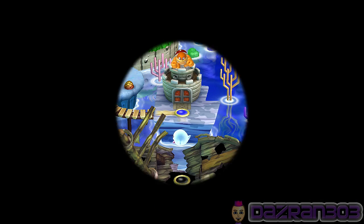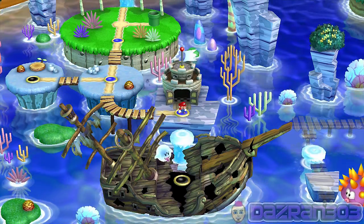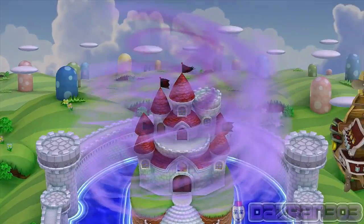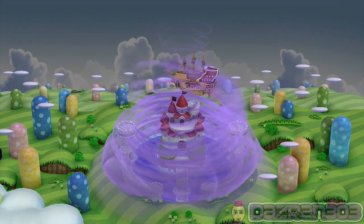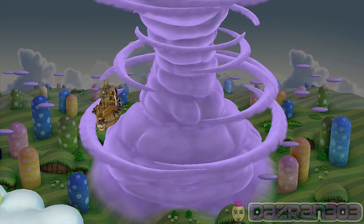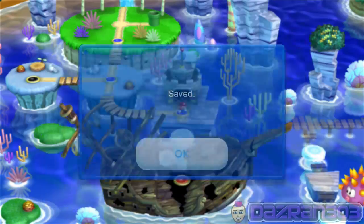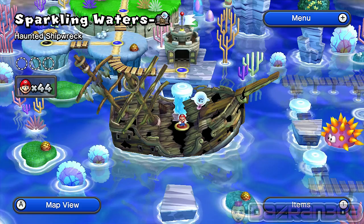Oh yeah, I did it! This next stage has two exits - is this the level in sparkling waters that has the secret exit? Bowser, you're making a mess of the princess's castle after engulfing it. Let's go into this level - Haunted Shipwreck. Quite original.